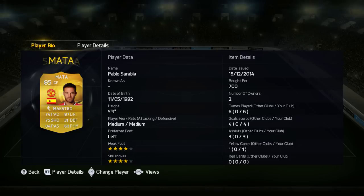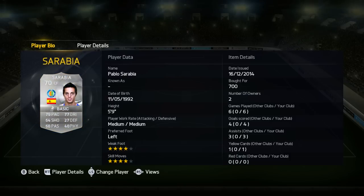So who is the silver version of Mata? It's Sarabia — I'm not too sure how you pronounce it, you guys can let me know in the comments. But yeah, Sarabia is really, really good. I thoroughly enjoyed playing with him.